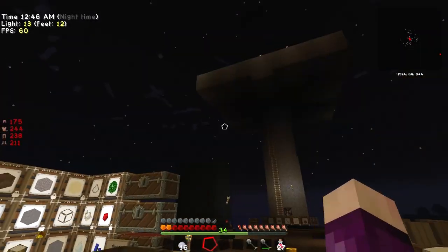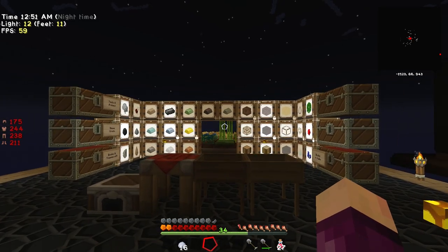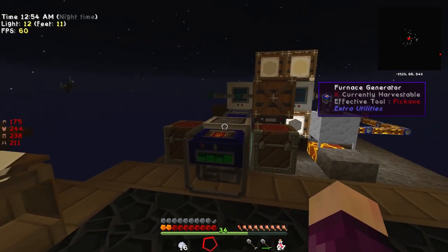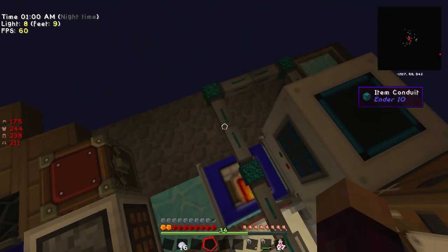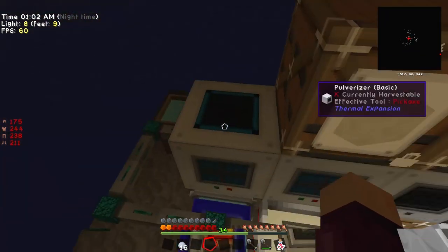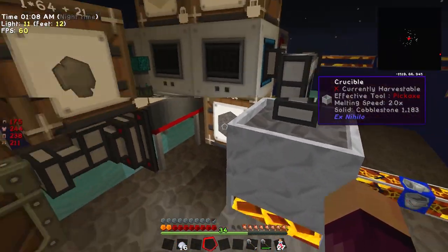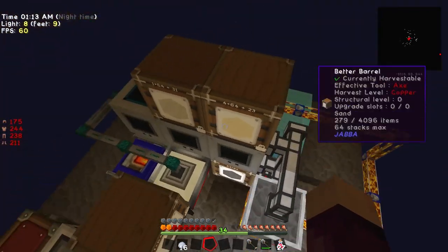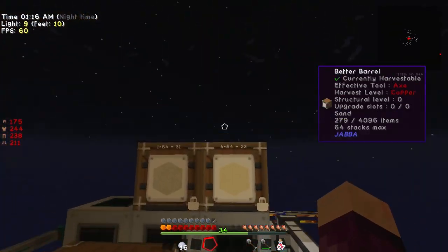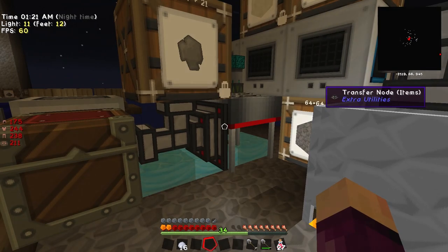Hello everybody and welcome back to Gaming on Cafe. My name is Isaac and we are back playing some Clouds of Darkness for episode 10. Last episode we set up the Lava Generator, as well as a couple more pulverizers and some endo-io item conduits to automate the process of turning our cobblestone from the cobblestone generator into lava in the crucible, which is then used to power the Lava Generator.